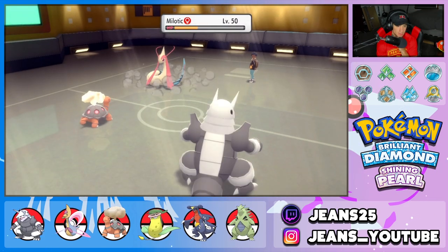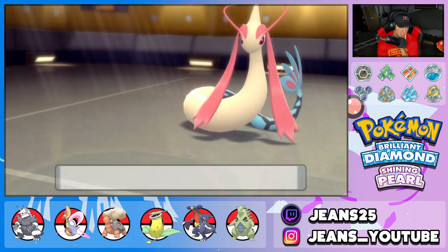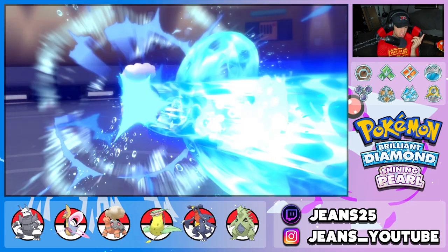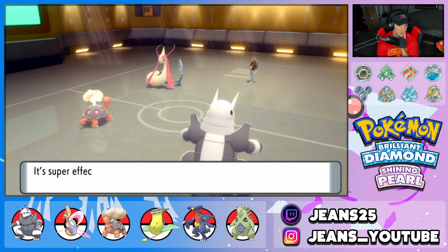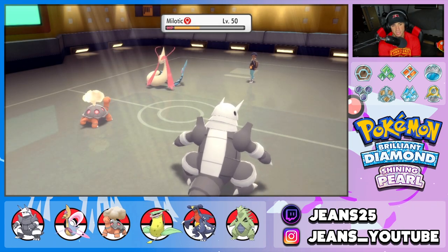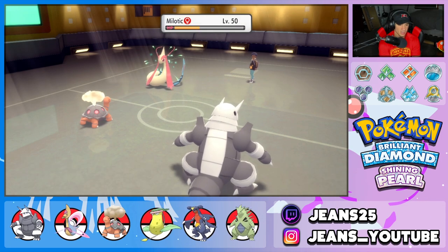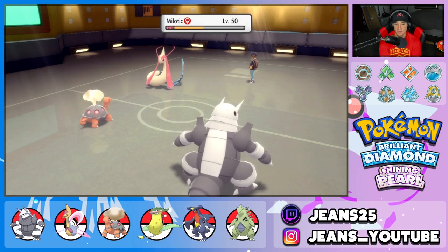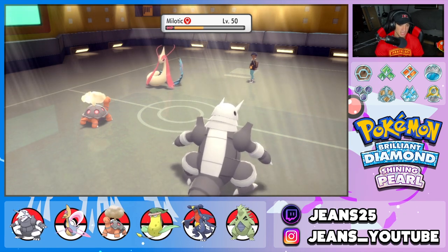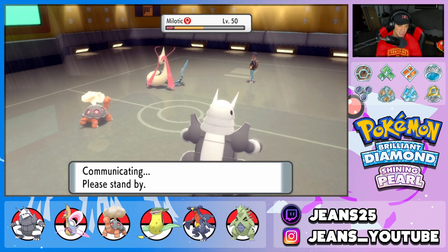Torkoal eats up that Hydro Pump — good eats in Drought. Aqua Ring and Leftovers are chipping up on Milotic's side. We still have Cresselia if we want to pop another Trick Room in the back end. We have Torkoal ready to roll with that Heat Wave. I'm going to Heat Wave again and maybe drop a Rock Slide this turn — really depends who he brings out.